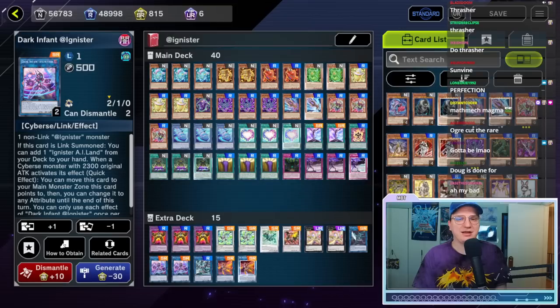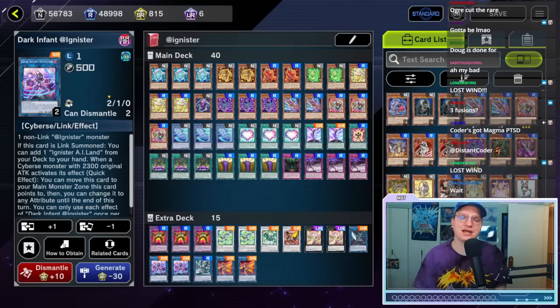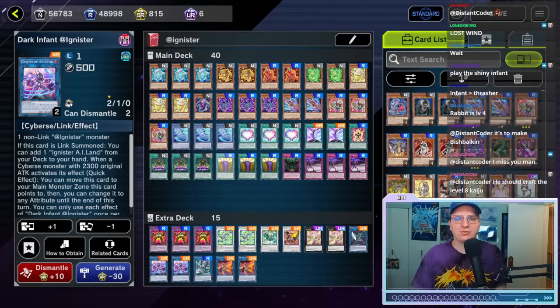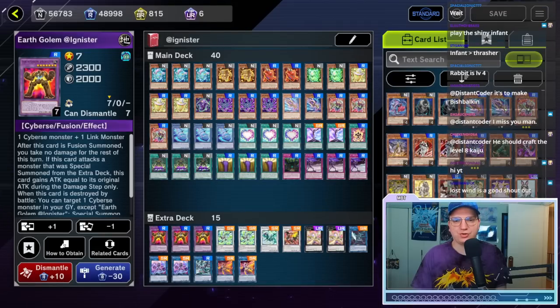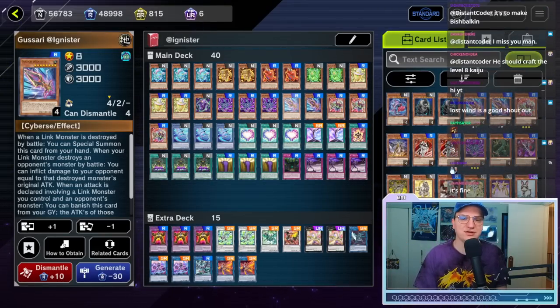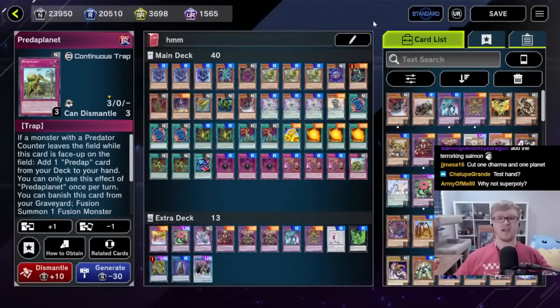This is looking pretty good. We didn't pull the field spell which is kind of frustrating, but outside of that we've got a constructed quality @Ignister deck. No Dark Templar, which is a little frustrating, but I think we will be playing Water Leviathan control, Earth Golem control — we could play Gussy beatdown. I think we'd be fine against what Doug's packing. Looks consistent, looks powerful, looks like a clean 2-0.